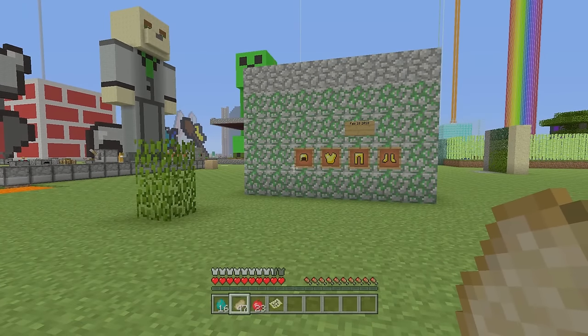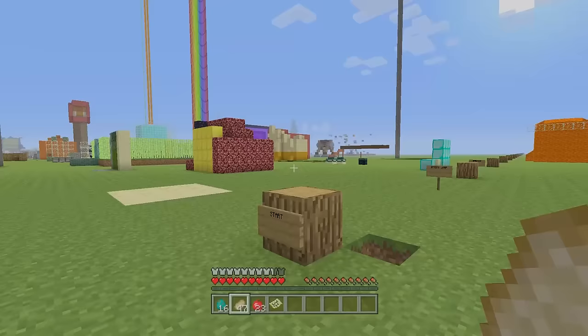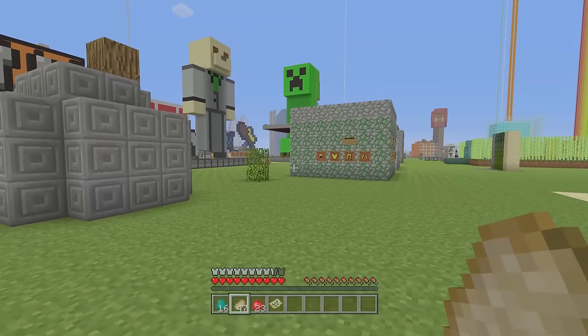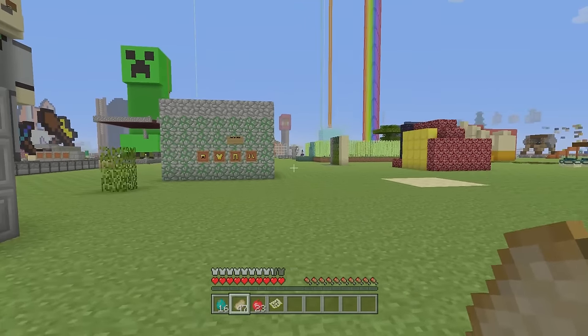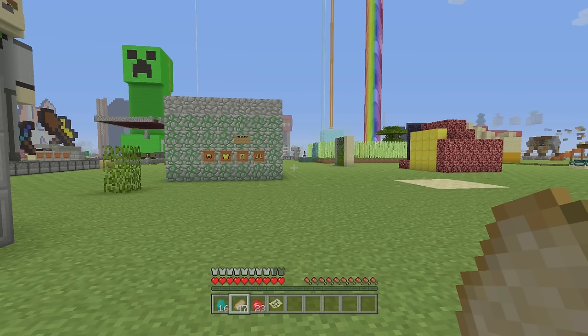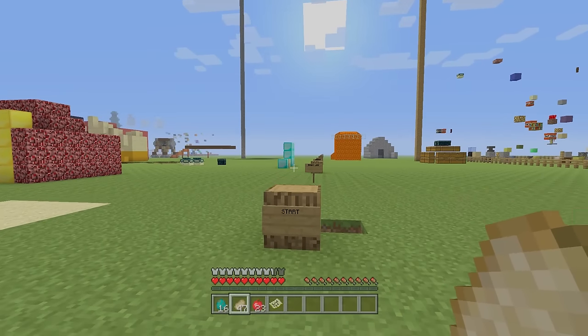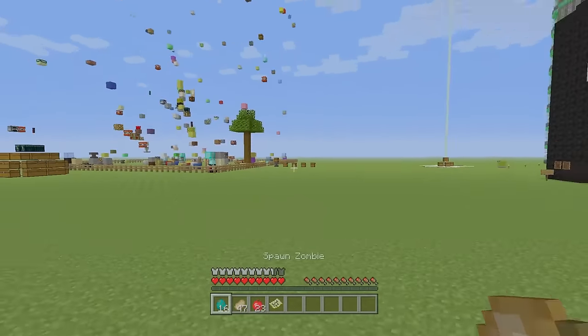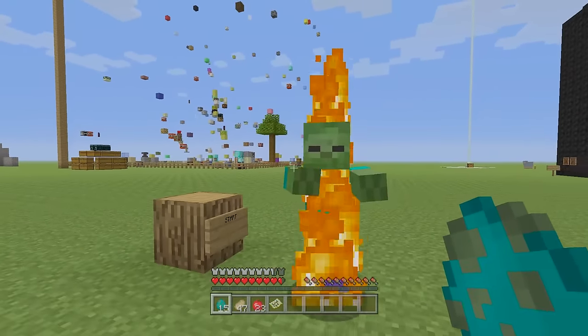Now I've got a full hunger shank bar and a full saturation bar. The only way to do that is to eat two pieces of any good food — it's counter-intuitive, but now if I went into combat it would take a very long time before anything like that happens. If you're playing battle or PvP, this is a useful tip. If you're just playing regular survival, have good food and eat it whenever you go down to the point where you can eat double.